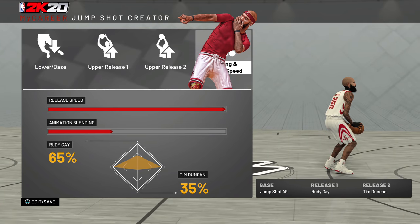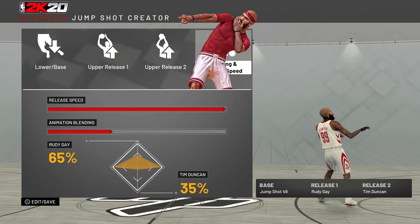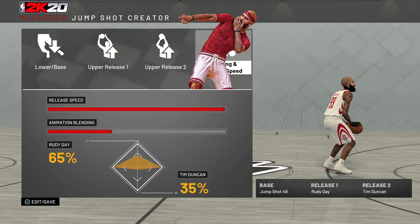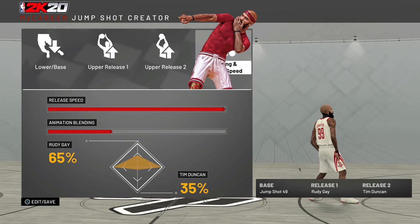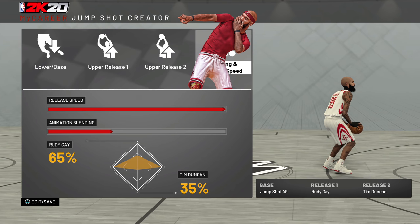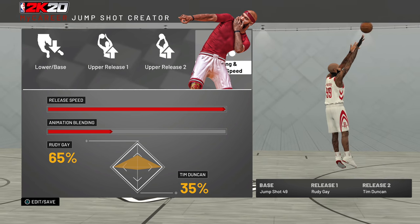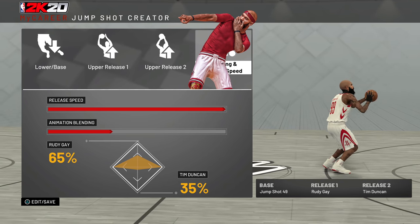Base Jump Shot 49 is pretty good for guards — shot creators, playmakers, or sharpshooters — whether you're six-three to six-five or under. The only issue is it takes a little time to get off the ground, so for open shots it's amazing, but if a defender is coming at you with hands up, this might not be for you if you don't have the timing down. For sharp shot creators or sharp playmakers who love to dribble and can get off the dribble, this jump shot is great. I advise guards only to use this base.